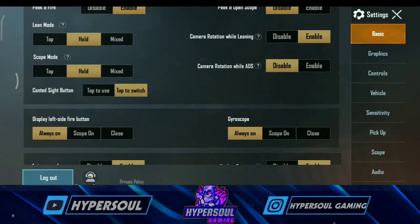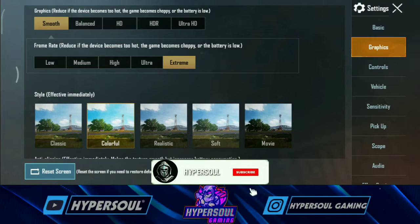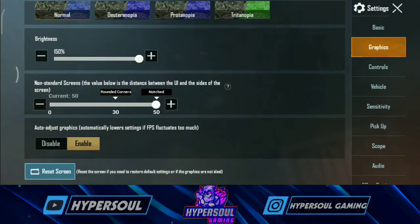This is disabled so you can see the screen. In the graphics screen, there are non-standard screens available. This is the distance between the UI and the sides of the screen.